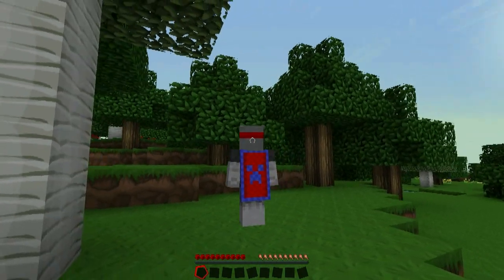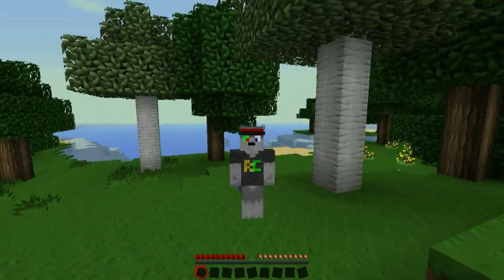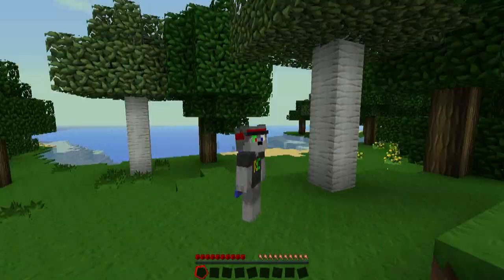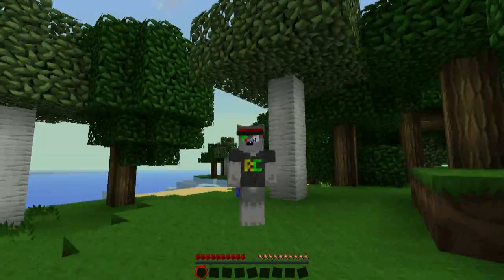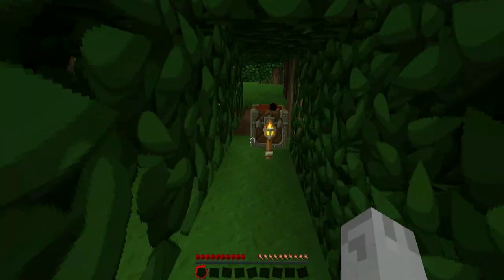It's a creeper face — basically a nice cool creeper pixelated one. And here's my skin — it's a wolf. If you couldn't see it, I'm wearing a headband. I'm a wolf with a green eye, because that's my avatar on Steam.